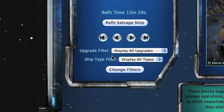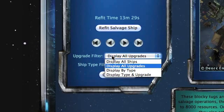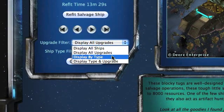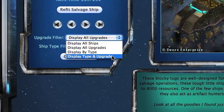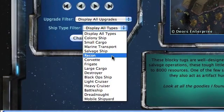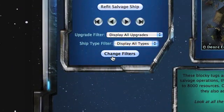Below that are buttons to step through the fleet going forward and backwards, and then below that are filters. These filters help you sort through the ship list. For example, you can display all ships and step through every ship in the fleet, or display just the ones that need upgrades, or display all of a certain type — like just frigates — or filter to a certain type that needs an upgrade, so you only see frigates that need to be repaired. There's also a drop-down list for all ship types, and a button to apply the filters based on your selections.